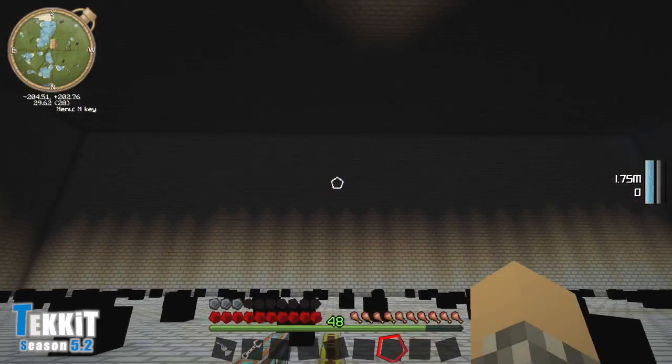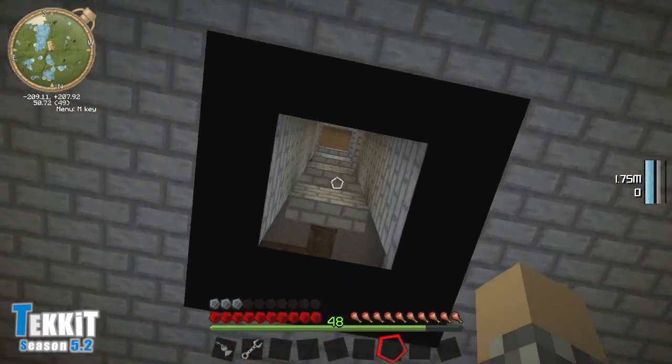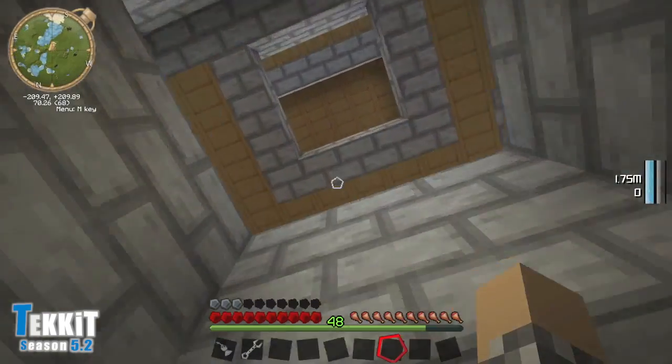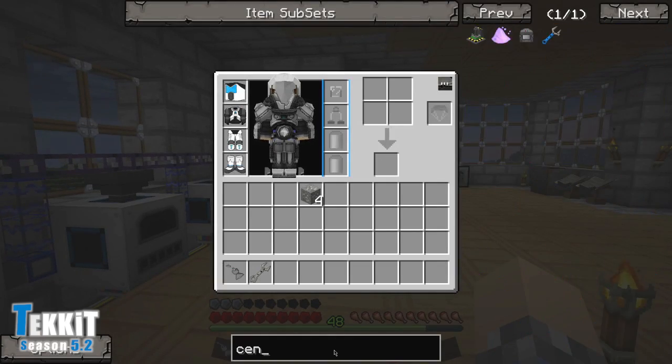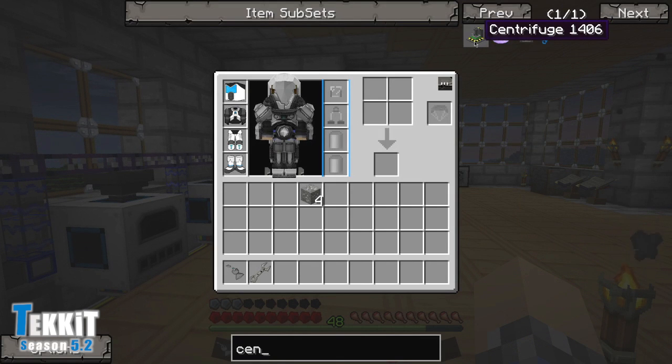Now we've got to do something else with that uranium hexafluoride, which requires a centrifuge. I was also looking at that earlier. I am Texan, so you'll have to excuse my pronunciation — it's 'nuclear,' nuclear power.